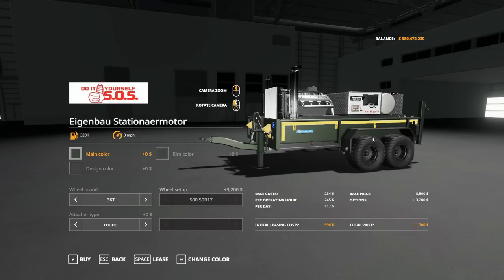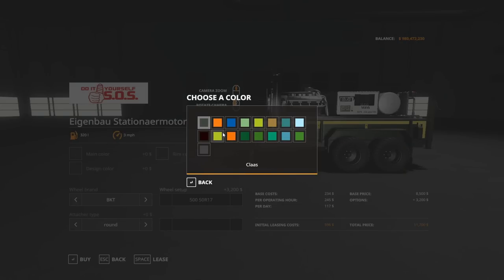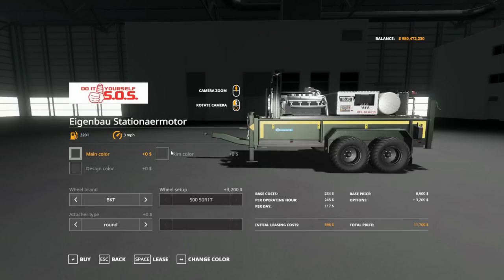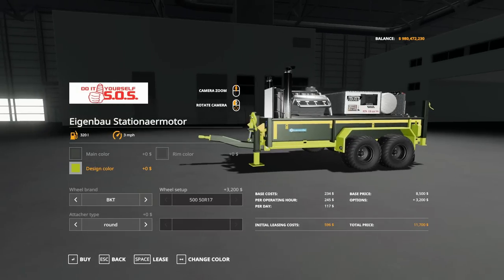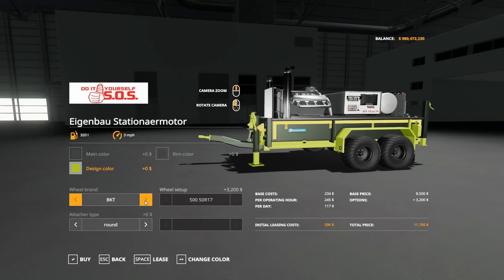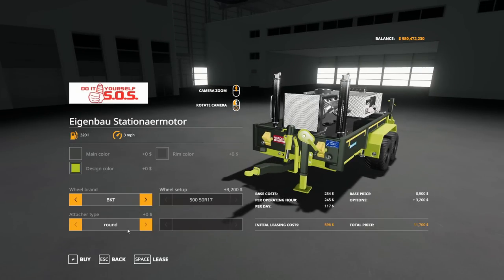This is a trailer, however you're going to find it in the miscellaneous section of your store. It does have some options for colorings — you can do a burnt orange or blaze orange — and you can change the rims as well as the color design on the sides. Wheel brands: you've got a couple options — Anikians, Lizards, and BKTs — all of which are kind of unique. The BKTs have an interesting design. Then you have attacher type, which changes your front hitch from round to more of a K80 standard hitch style, with a couple of different options.